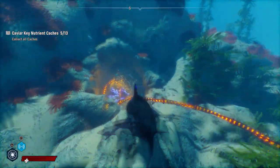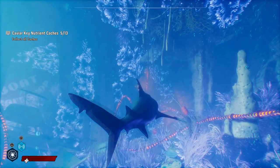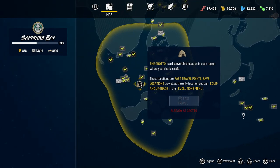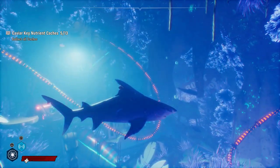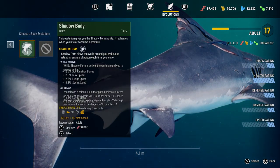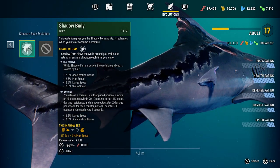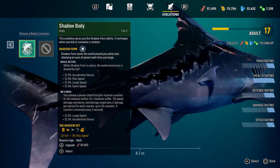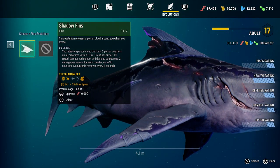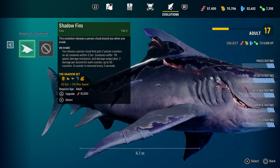I played a ton. Becoming an adult was completely by mistake — I got so enthralled finding the landmarks that I just lost track of time. But look at this — the bodies are so cool, it actually changes how the shark looks, which I'm happy about. I thought it was just going to be a non-cosmetic ability change, but no, it changes how you look. The only thing is I wish the fin up top actually looked like part of the skin — it just looks like a Lego piece stuck on it.